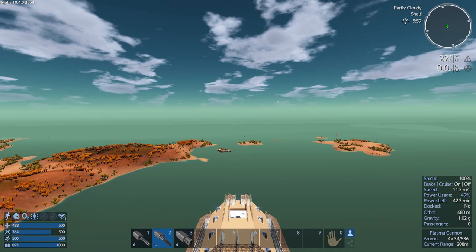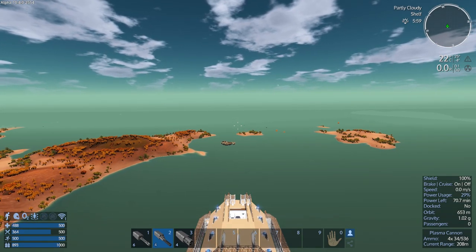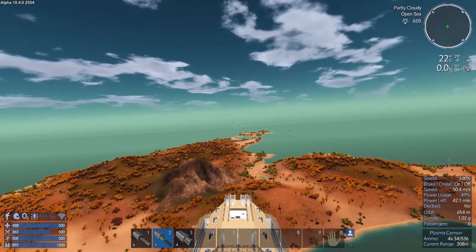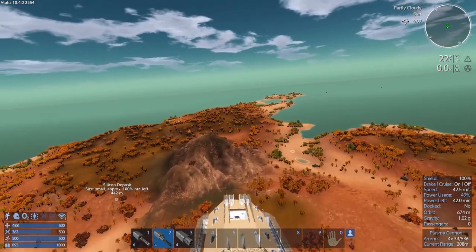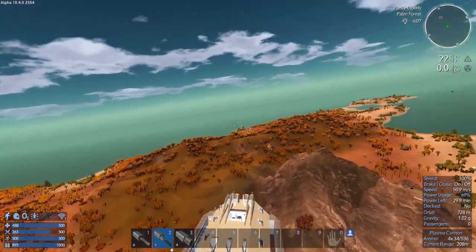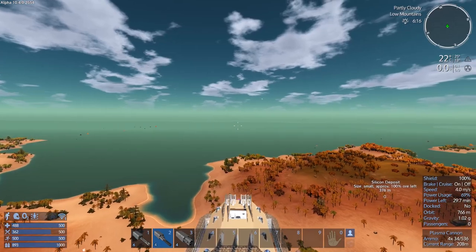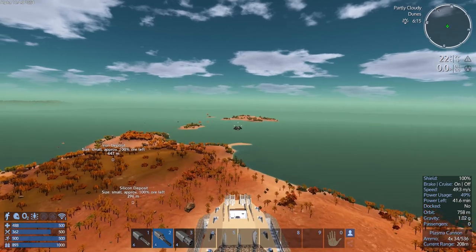Now I want to neutralize this patrol vessel and pull it up onto the shore, but first I've got to check for drones - I want to make sure there's no drones in the area sneaking up on us. Okay, let's go get this guy's attention.